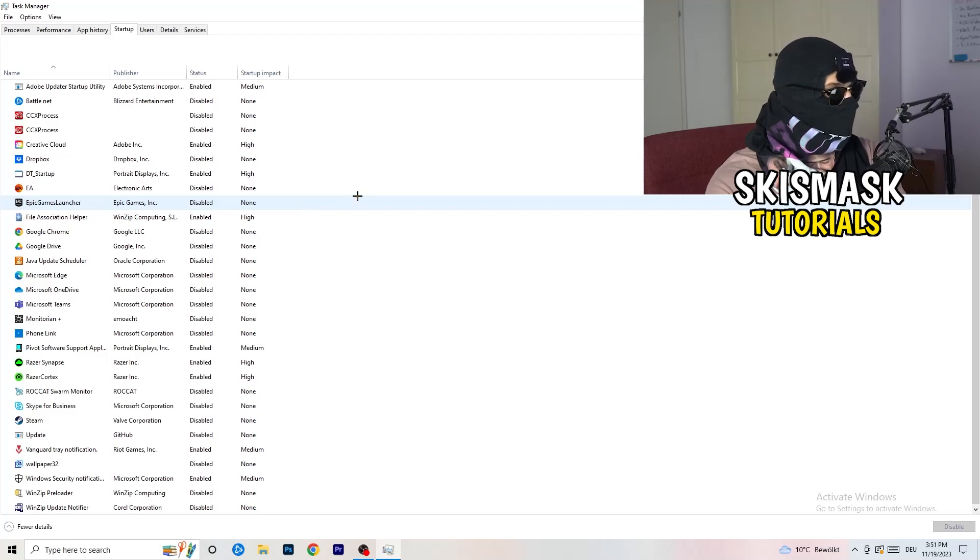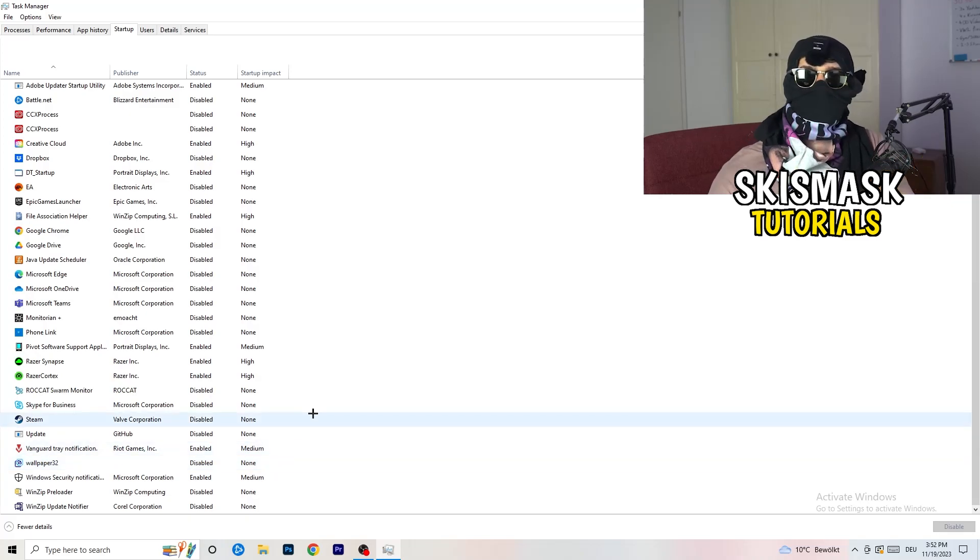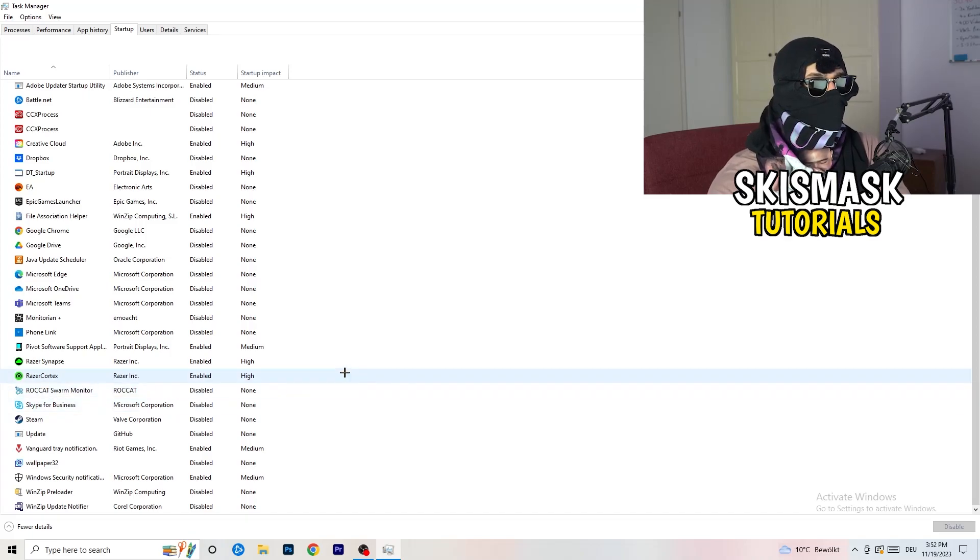Next, click into the Startup tab. I have a lot of applications disabled because my PC is low-end, which tends to cause low FPS, crashing, and not-launching issues. You want fewer applications running in the background since they consume GPU and CPU usage. Disable every program you don't want starting in the background when your PC boots — basically everything that isn't a Windows or essential system item.